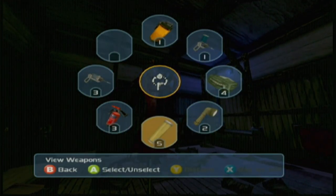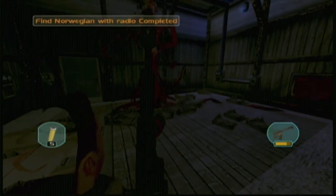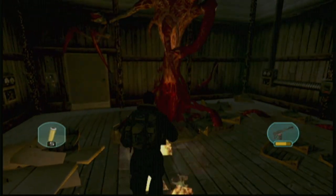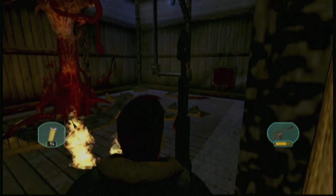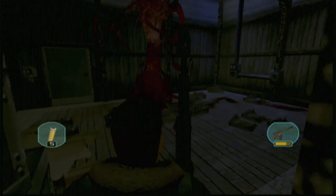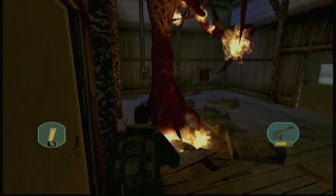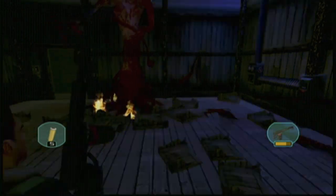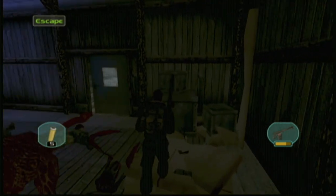We're kind of out of range there. We really don't want to be setting ourselves on fire here. Let's wait for the fire to burn out and then we're going to circle around him and give him a good dose, hopefully without getting attacked too much. The tentacles are back — okay, he's dead, he's actually dead.